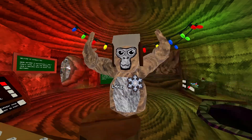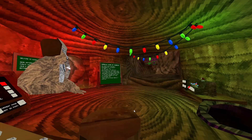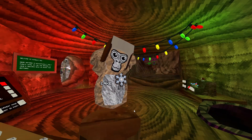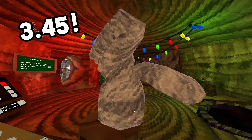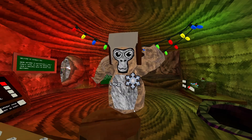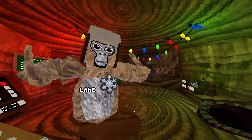Hello everyone, today I'm gonna be teaching you how to run on ground like a pro. I get about 3.4 to 5 from the wall to gazebo, and today I'll be teaching you, so let's get right into it.